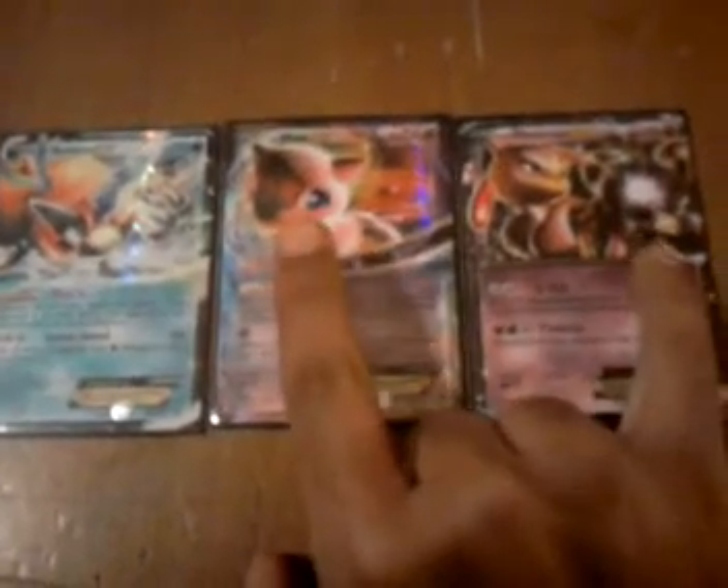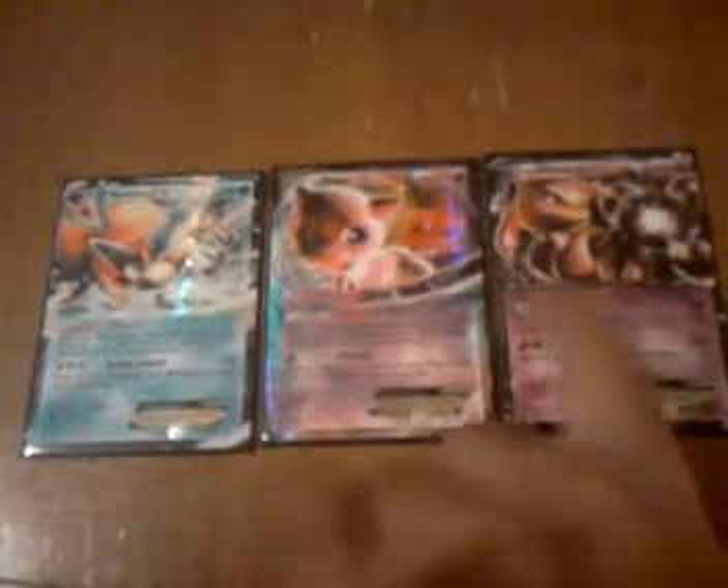There's an EX on the other side of that page that I'm going to show you in a second. But here in my Waterfire deck, I've got a Kyurem and Reshiram EX combination along with Lugia EX in that deck. I did manage to pick up a Keldeo as well. Keldeo's not for trade. Mew's not for trade.